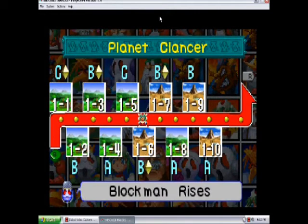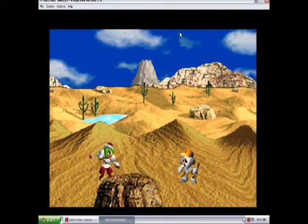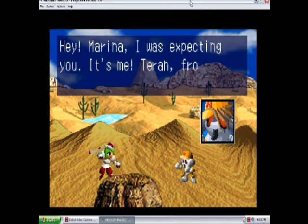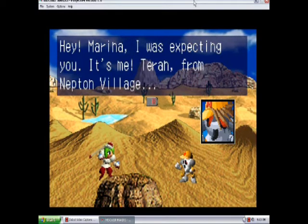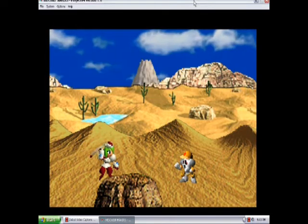This is Mischief Makers, just testing out my software. Blockman Rises is the level. A little bit of dialogue here and there — yes, Turan, Neptune Village, my sister, she's gone, help me find her — yadda yadda.